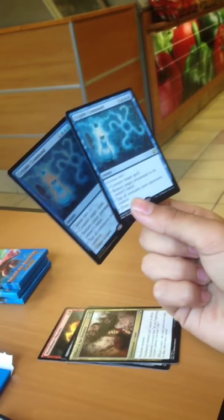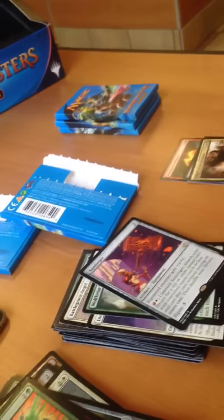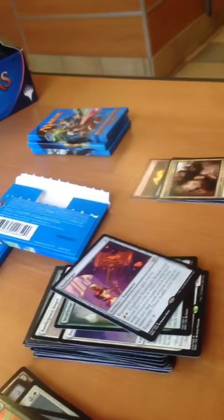Wild Heart Phoenix, Mortarpod, Pillory of the Sleepless, and a Cryptic Command — with a foil Cryptic Command! Same pack. This box has more than paid for itself.